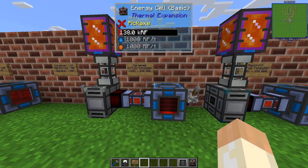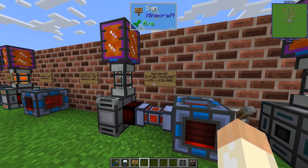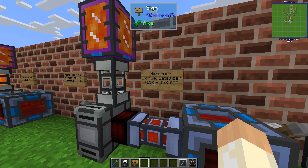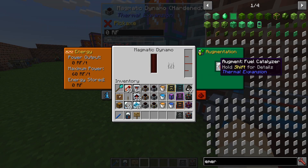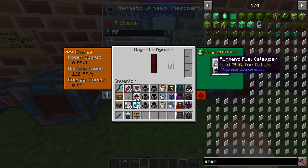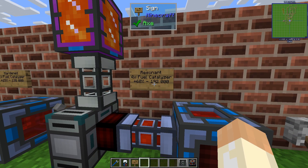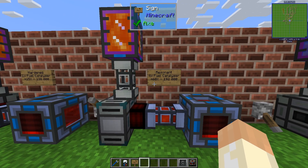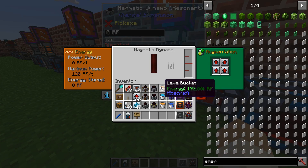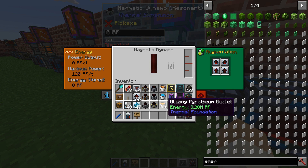Then we have the fuel catalyzer. It works exactly like before — plus 15% for every augment. With the higher tiers they stack up to four. At maximum they will give you an additional 60% for one bucket of Lava, and for the Blazing Pyrotheum it's also plus 60%.